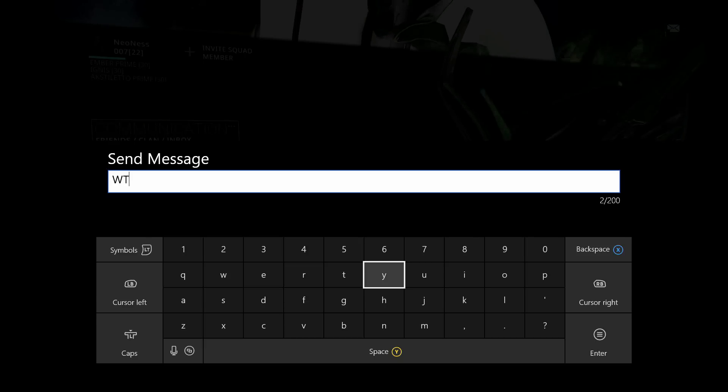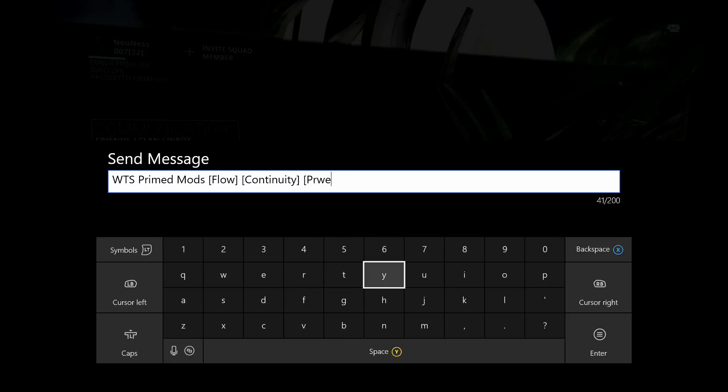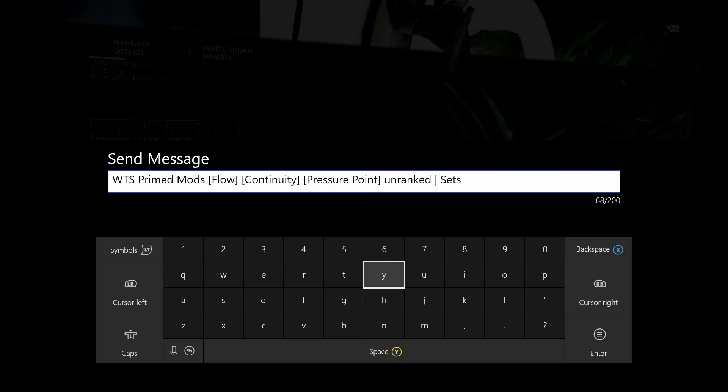Let me put out another sell message — want to sell primed mods: Flow, Continuity, Pressure Point. Phone keeps buzzing in the background. Pressure Point — and ranked sets: Sarin, Trinity, Volbin.